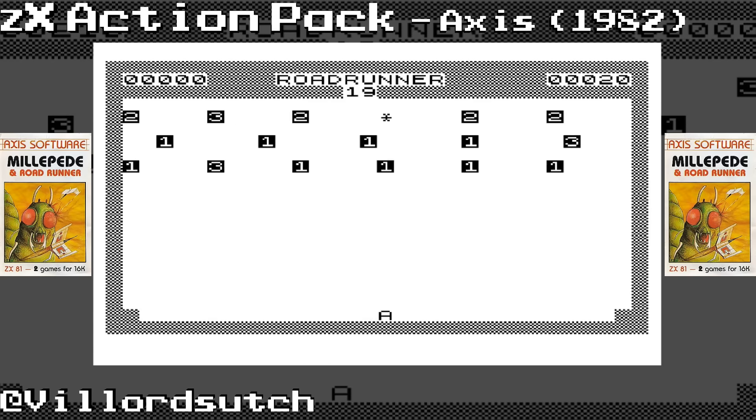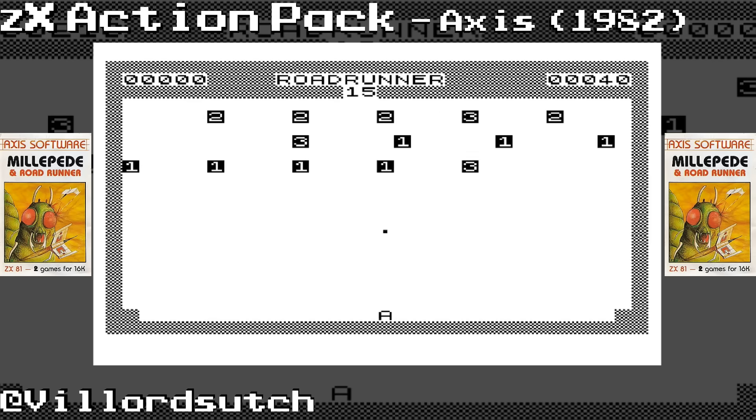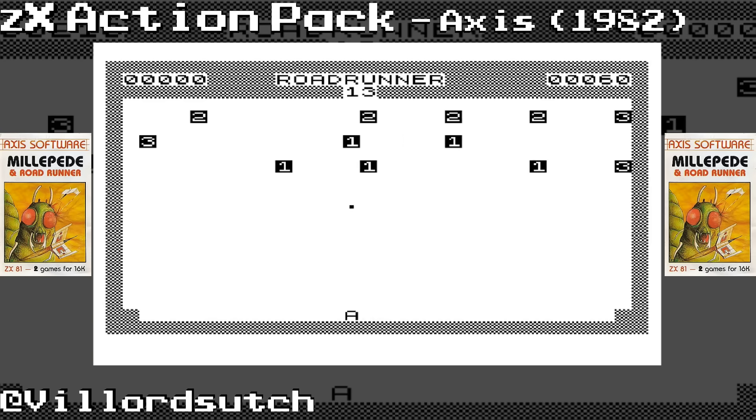As ZX Stuff points out, nowhere on the cassette cover does it say it's called ZX Action Pack. This came out from Axis in 1982 and it contains Millipede and Roadrunner.